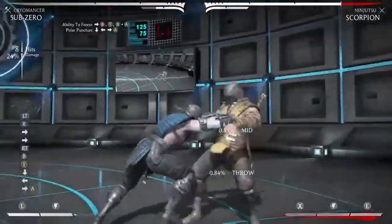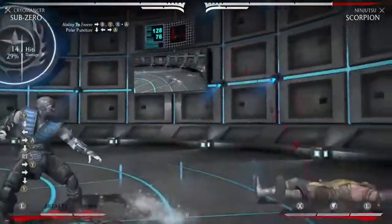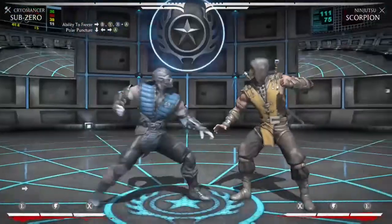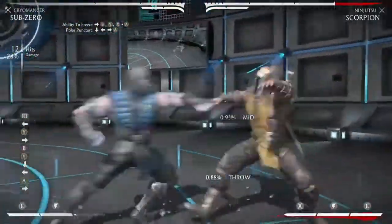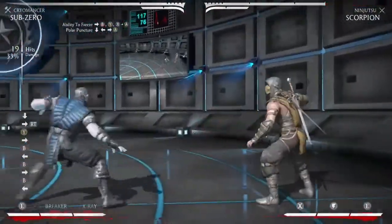This makes it seem like the original cold-blooded combo. As you can see, I figured out that you can cancel a combo into the new Polar Puncture only in the air, or with a simple bounce like this. But because of this update I am no longer able to do my record combo brutality, which is a 24-hit combo brutality.